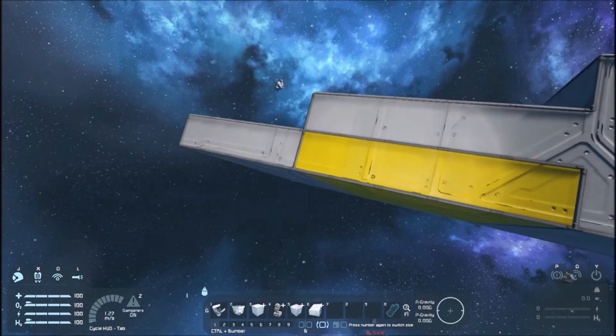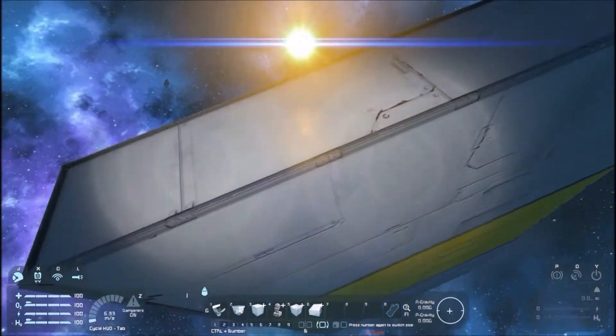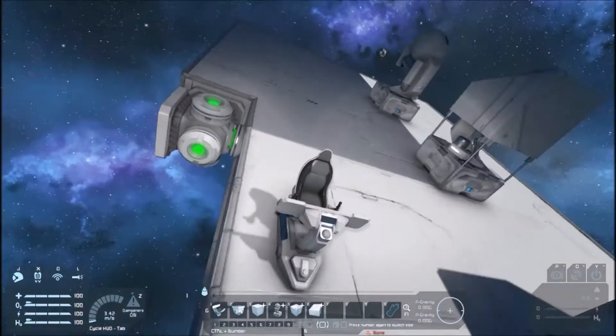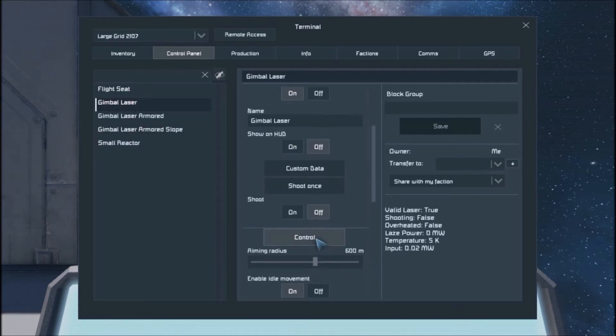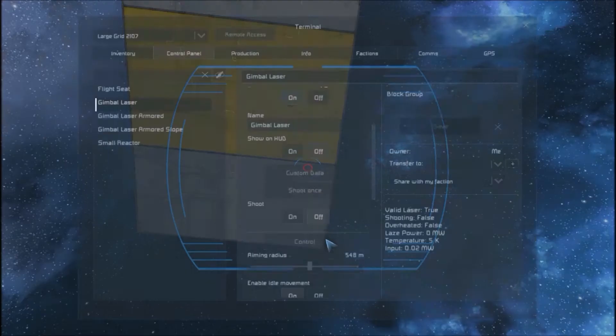We have two thickness and three thickness blocks, with heavy armor on this side and light armor on this side. The mod author says this one is more powerful than the other two. The turret settings include an aiming radius of a thousand, overheat, shooting falls, overheated falls, laser power, and temperature — basically all your normal stuff.